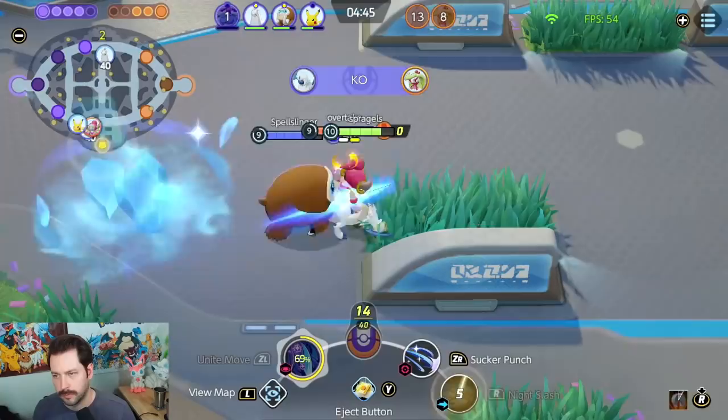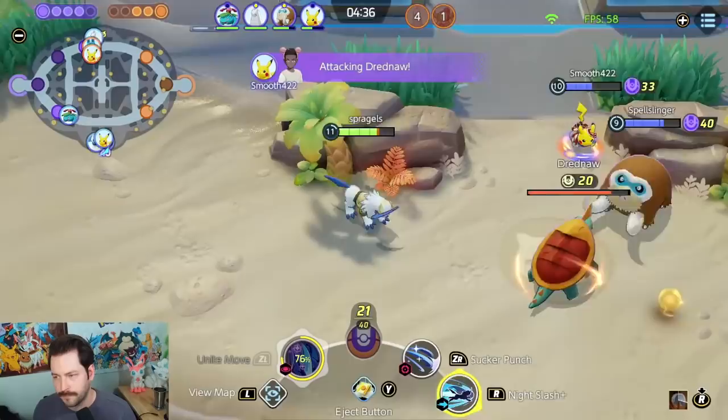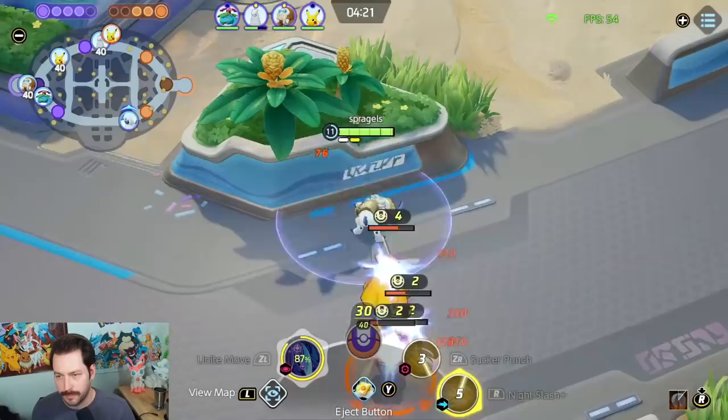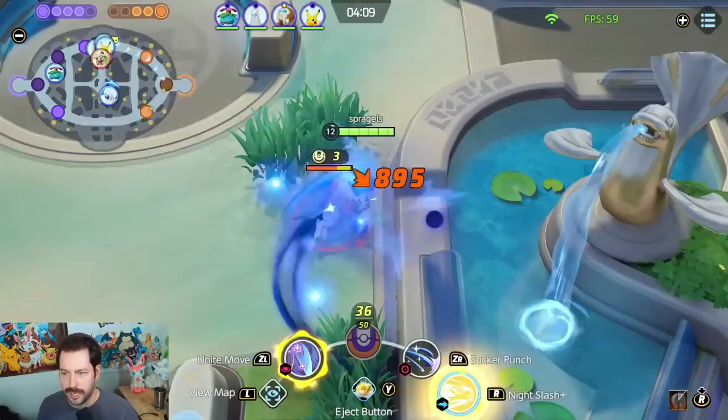Got two there. Duraludon went down to Pikachu. We can take this Drednaw real quick — should be able to get it fast enough. We don't burn it like a Duraludon does, but we still burn it pretty quick. Now everyone's going to be heading top. I just saw these bees — it's a big piece of experience for the enemy so I'm just going to take it from them. The nice thing is I'm not too worried about that flash cannon. I kind of love that he's running flash cannon because I'm able to jump in when I want to fight.